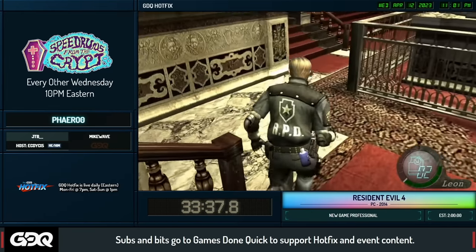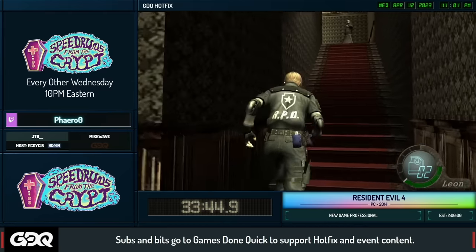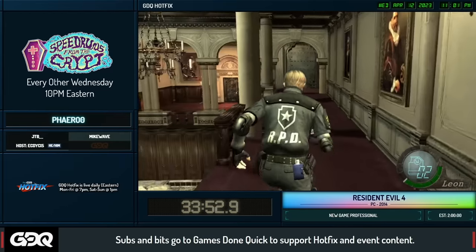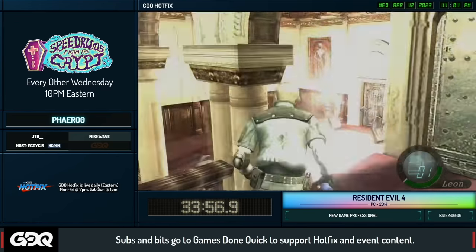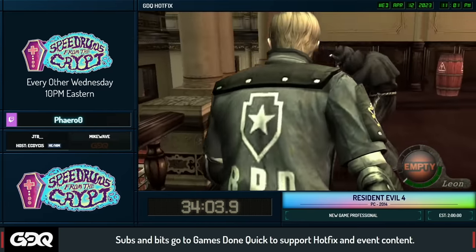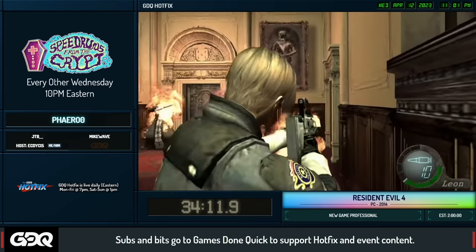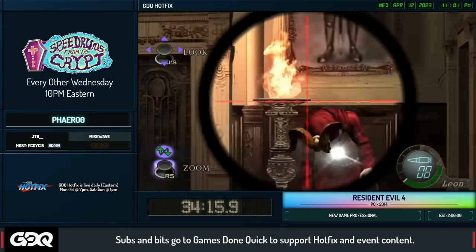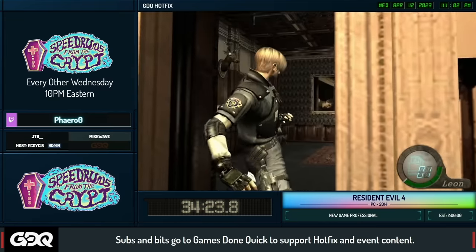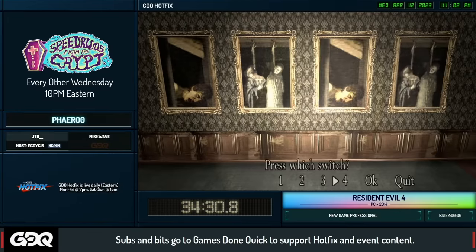Coming up on one of those grenade strats we talked about earlier. We're doing a precise incendiary throw on this red zealot so he doesn't run around the room — normally you'd have to chase him and it's really slow. If you throw the incendiary at a precise angle and drop down as soon as possible, the red zealot does a freeze animation during the cutscene and falls down, so when you drop you can immediately kill him with the sniper. It's a lot faster than chasing him around the room.